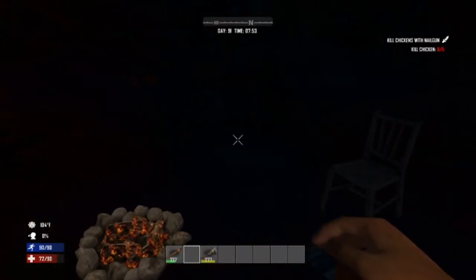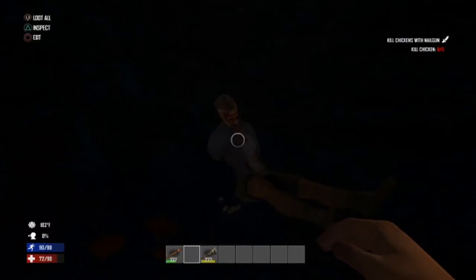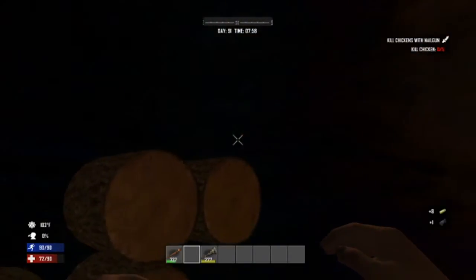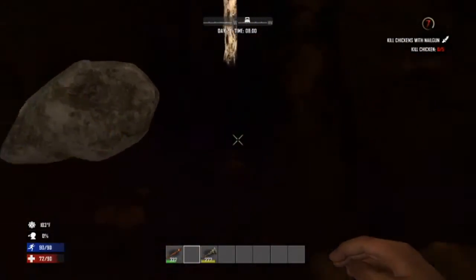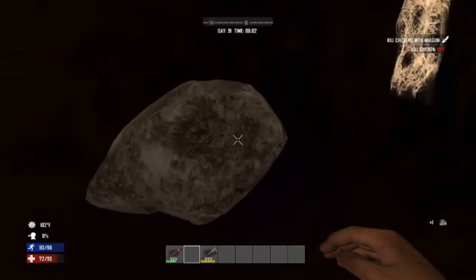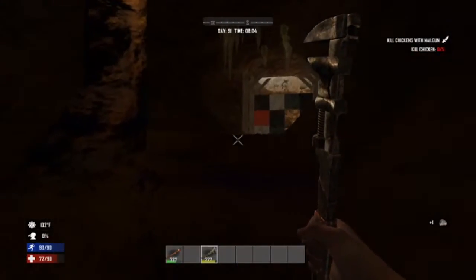Let's see what else we can get out of here — yeah, bunch of nothing. At least I got a bedroll. Oh, small stone — need that. Just stone, that's it. I thought I found a bunker at first but I guess it's just this lame cave.